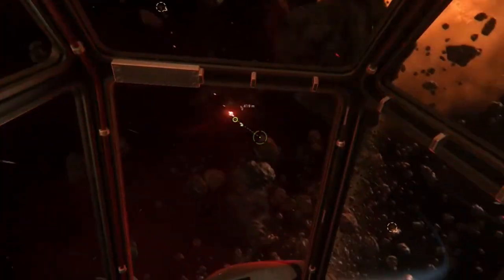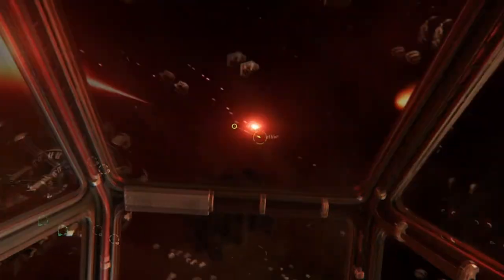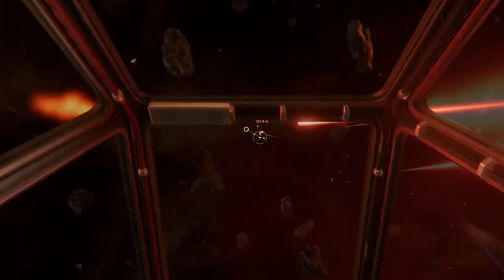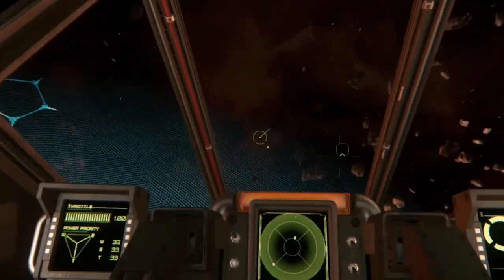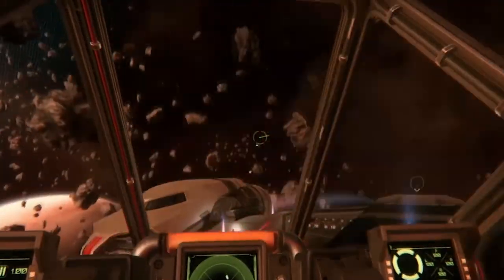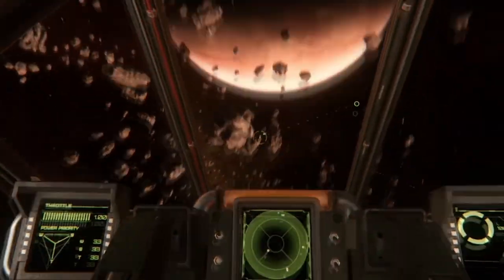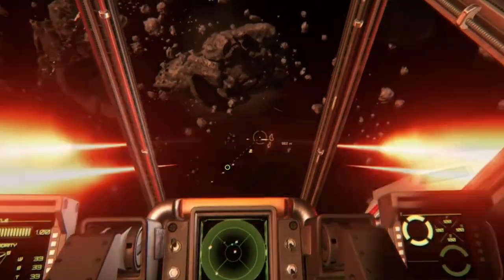Manned turrets are controlled by a player or NPC within a seat that moves from the ship hull into the turret itself. All manned turrets have a consistent entrance tube diameter — meaning upon destruction, they become a viable breach point into the ship. Remote turrets are controlled from a station or seat elsewhere within the ship, with their view remotely fed back to the operator — think the turrets unlike the Millennium Falcon. Remote turrets have no physical path inside for players to enter.